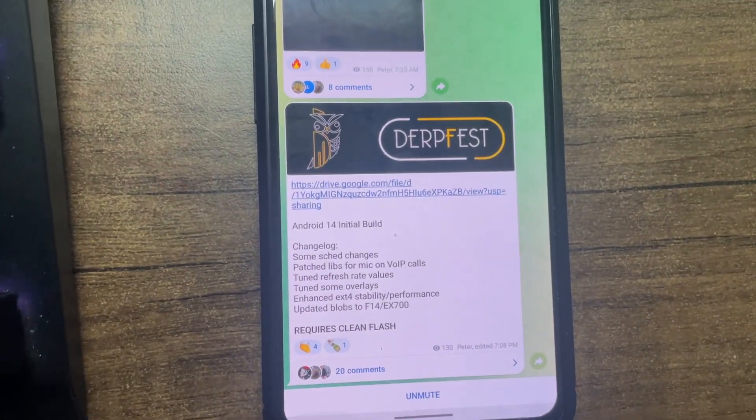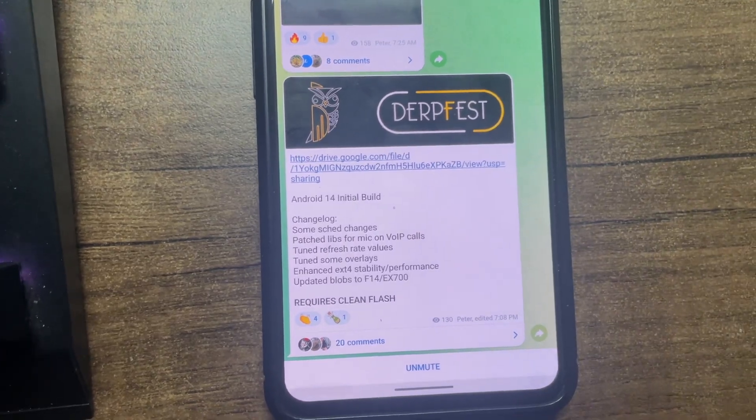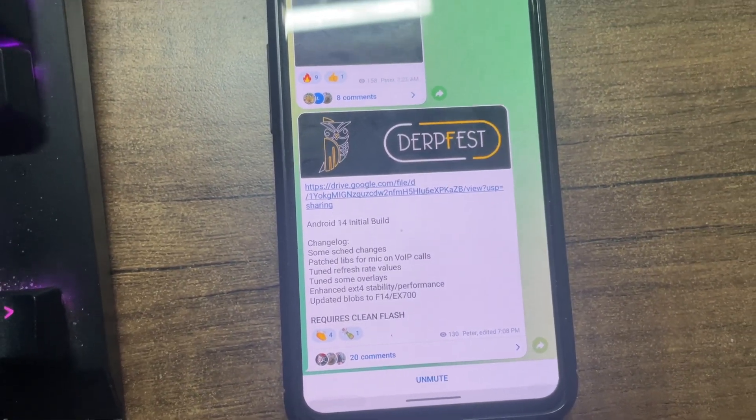So how to flash: like the way you need A14 TWRP recovery, flash zero-format data, and reboot. We'll be doing that.